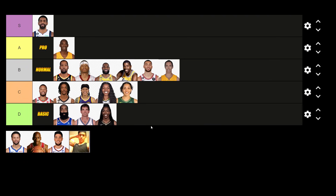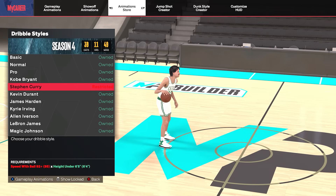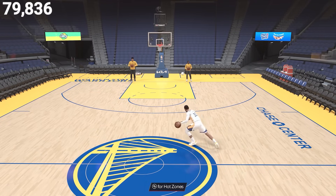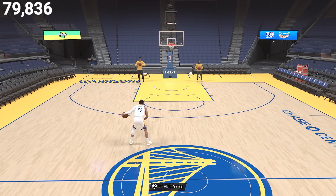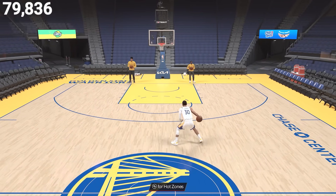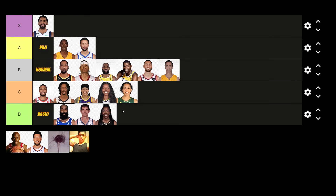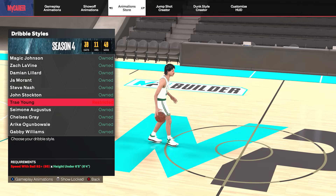Now we're getting into some of the better dribble styles within the game of 2K24. The Steph Curry dribble style — you guys need a 92 speed with ball, which is pretty costly in the builder, and you have to be under 6'5". The speed boost towards the ball hand really isn't that bad, but it's his cross launch animation that looks pretty fast. I'm actually surprised that this isn't a mainstream popular dribble style within the game. We went ahead and threw him into the A tier — although it's costly, it's a really good move to have.